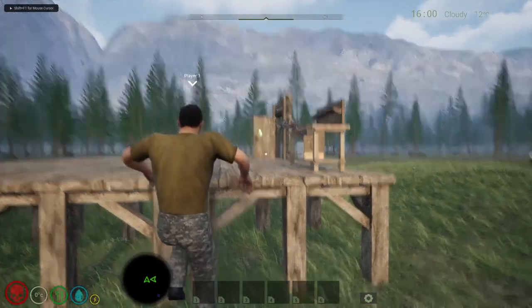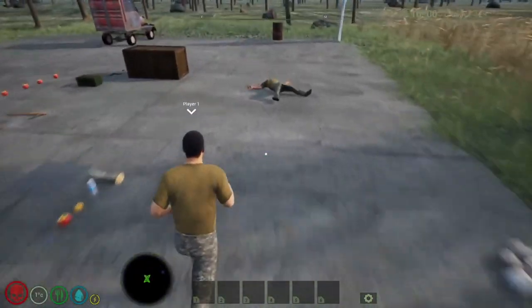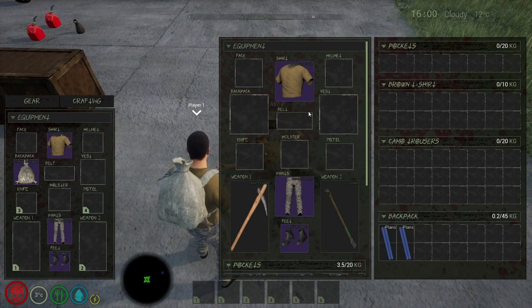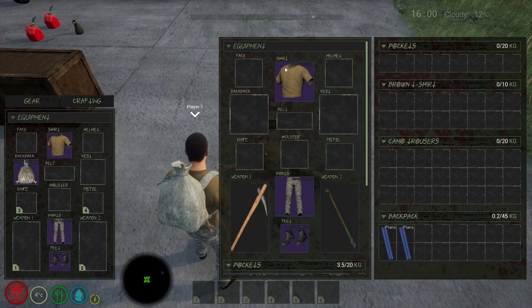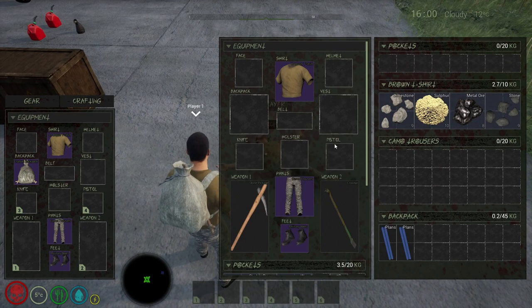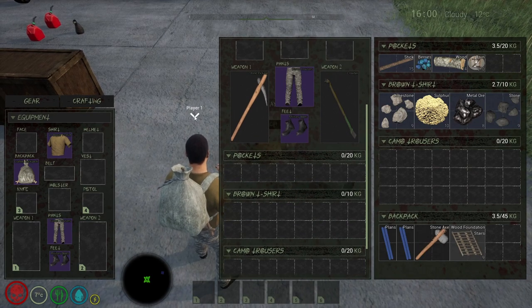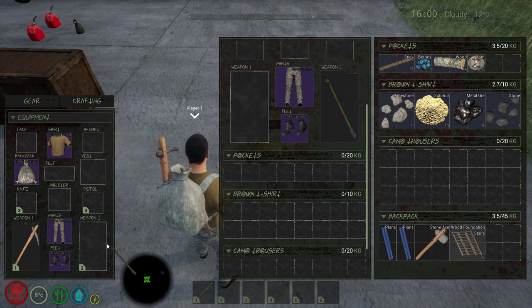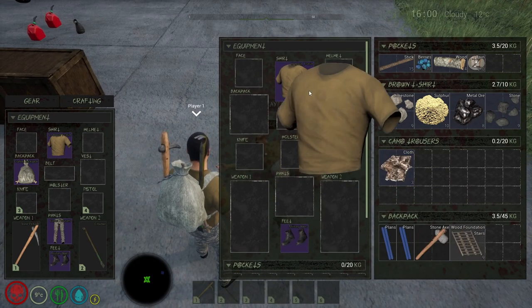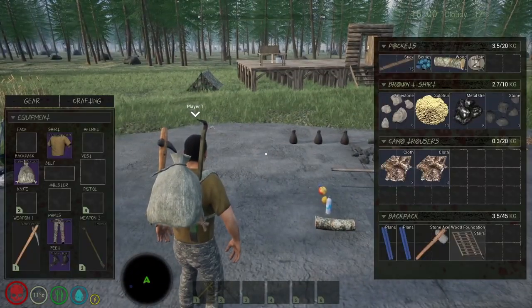To demonstrate: respawn point set, and we respawn back at the tent. We just need to go back and collect what we lost. When looting a dead player you can double click on an item to take it out, or scroll down to see the full inventory. You can make rags from clothing items as needed.